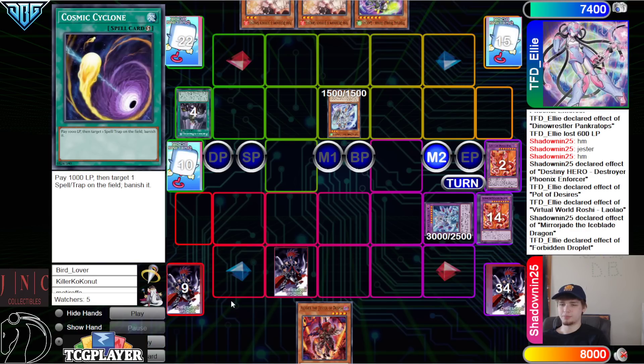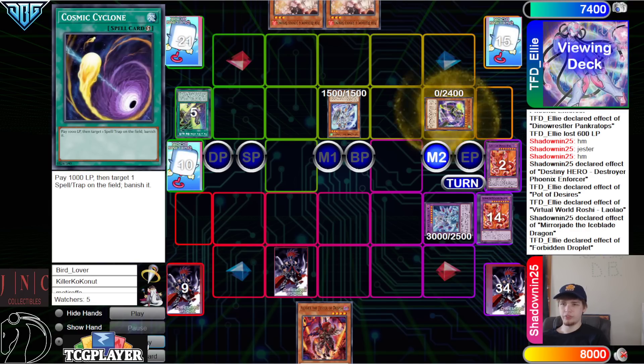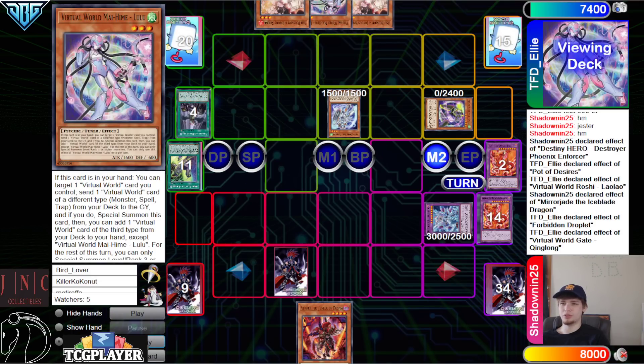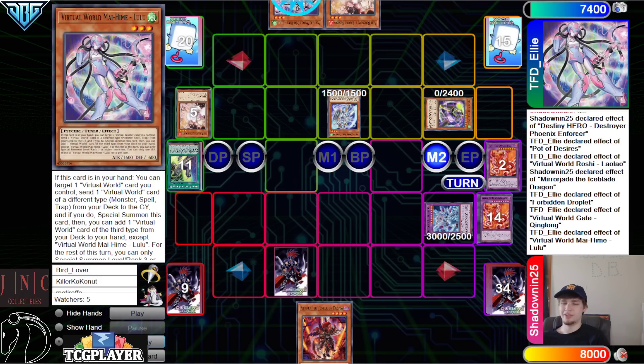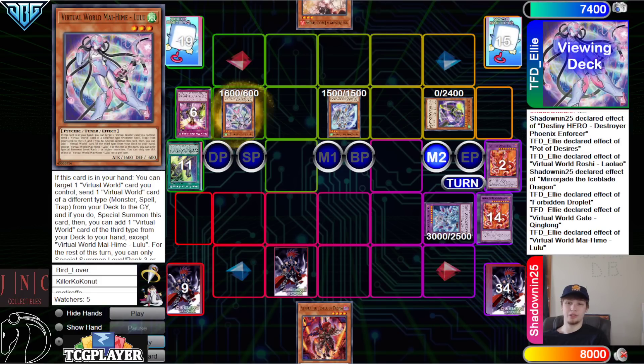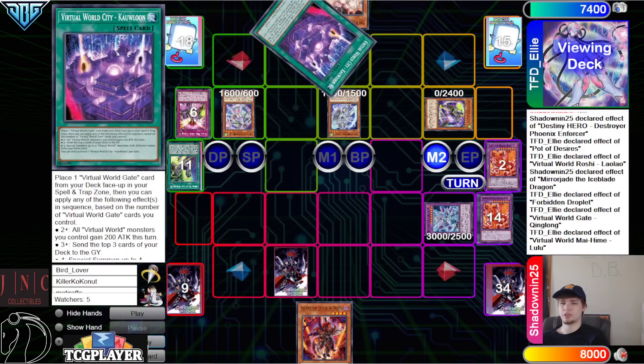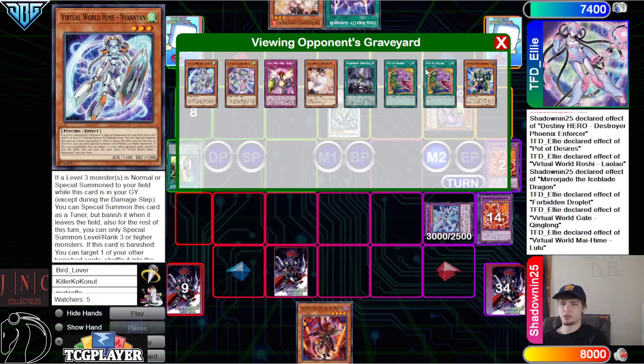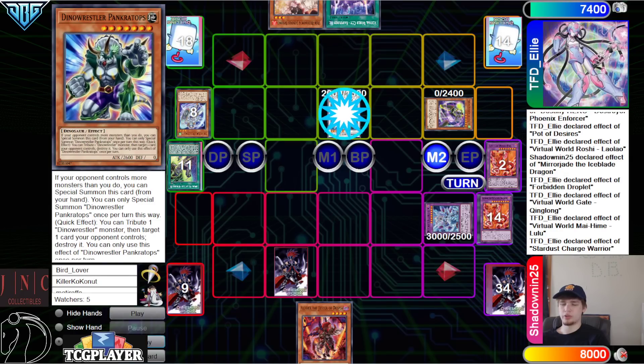Normal summon Neon, Roshi effect targets — chain Mirror Jade, chain Droplet. Droplet gets rid of a Desires from hand to negate. Then dump Chinglong, special summon Chinglong, effect banish — go search Lulu, discard Ash Blossom. Activate Lulu effect, target monster, dump Chuchi, search City, then use those to make Charge Warrior. Charge Warrior effect to draw.